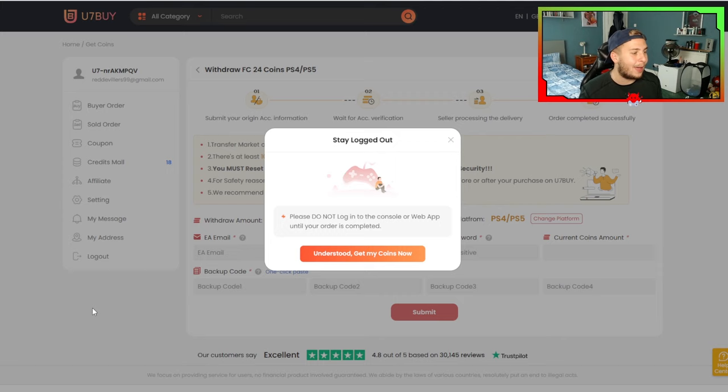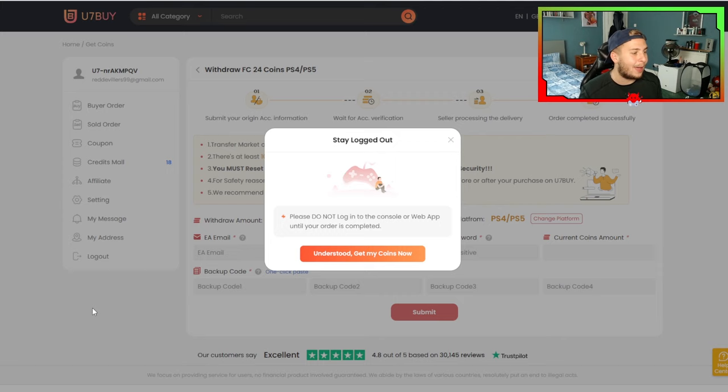Now we're going to press 'Get Coins'. This is where it's going to tell you: do not log into the console or web app until your order is complete. Like I said, this will mess it up. So make sure you do not go on to your Ultimate Team. Do not do it.